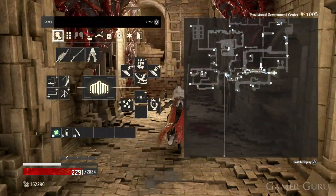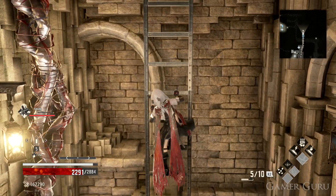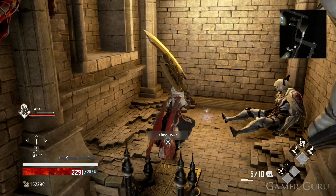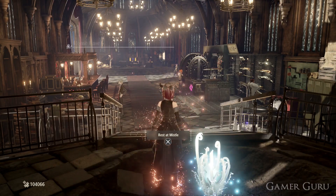To get this map all we need to do is go to the provisional government centre and then follow the same pathway we've taken here in the gameplay, until we get to the end of this corridor, go up the ladder, and at the top of this ladder we'll find the map to access the void district. Once we have the map, go back to the home base and give it in to Davis.